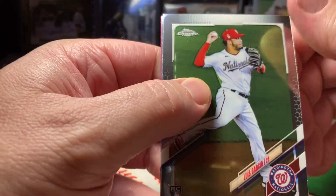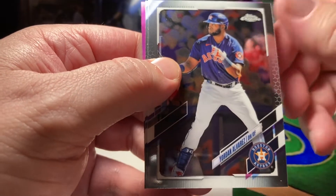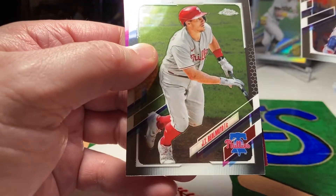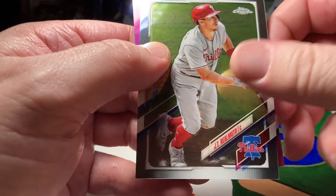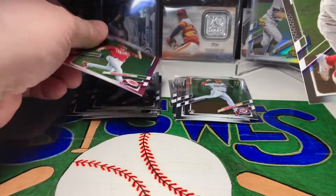Got a rookie card of Luis Garcia, Jordan Alvarez, JT Realmuto, and Shogo Akiyama pink refractor.